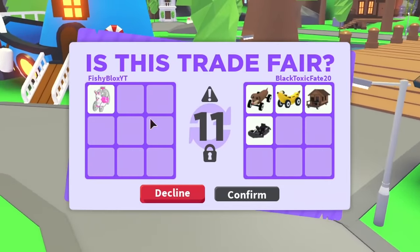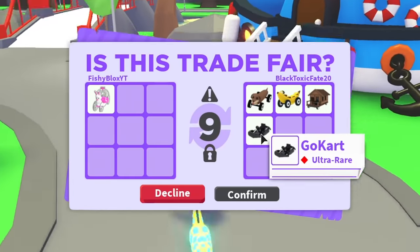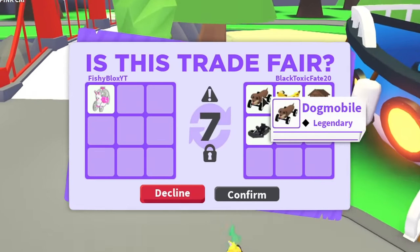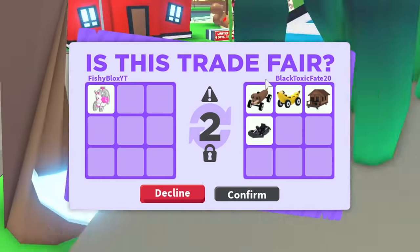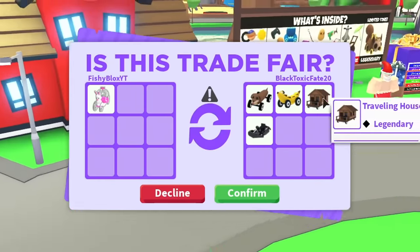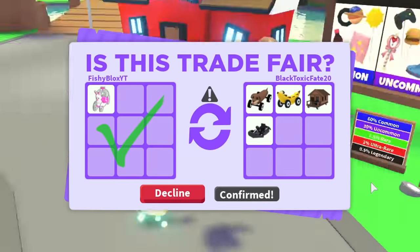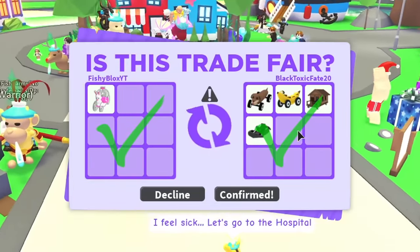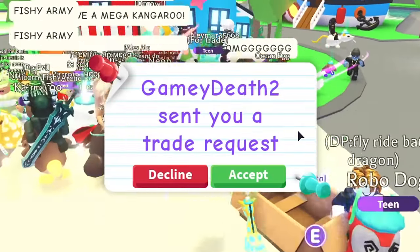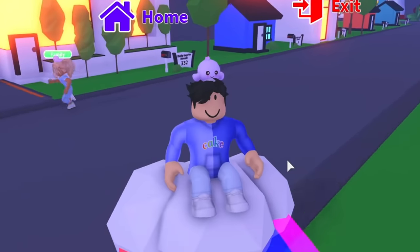The go-kart and the bunny carriage are about the same value, and the dog mobile and banana car kind of cover the extra value of the bunny carriage — so it's a really fair deal. I get four out-of-game vehicles for the bunny carriage. Let's see if the trade goes through and there we go — we just traded the bunny carriage for four out-of-game legendary vehicles!